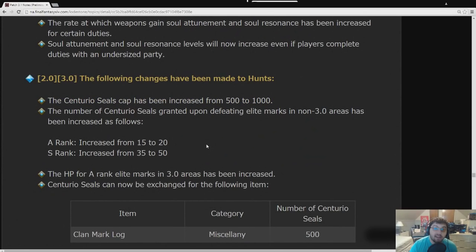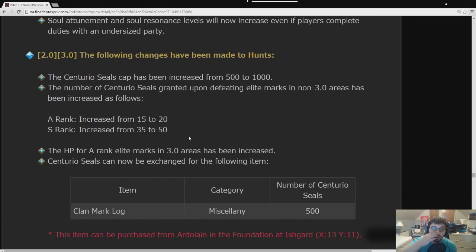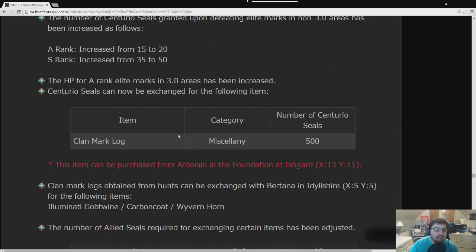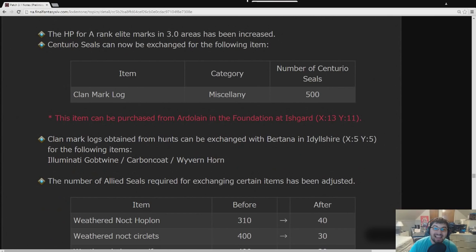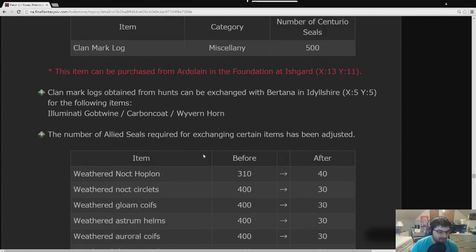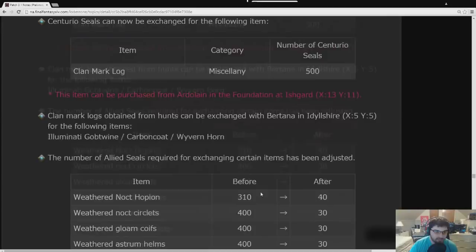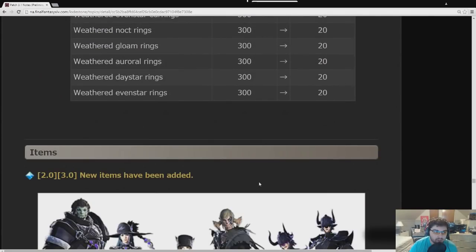The Centurial Seal cap was increased to 1,000. A Ranks from the old world now grant 20 Centurial Seals and S Ranks grant 50. The HP of A Ranks in 3.0 areas was increased. You can now exchange Centurial Seals for Clan Mark Logs. They can also be traded in for Gob Twines, Gob Coats, and Wyvern Horn — basically a Null mount, so Nidhogg has his own mount now. Hunts are going to be super populated again. All the costs for Allied Seals were dropped for Poetics and Soldier gear, which should help with leveling alts.